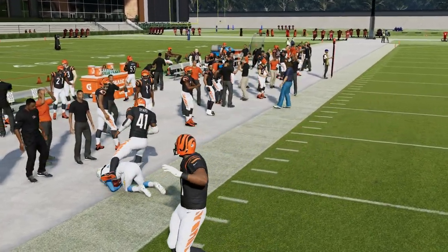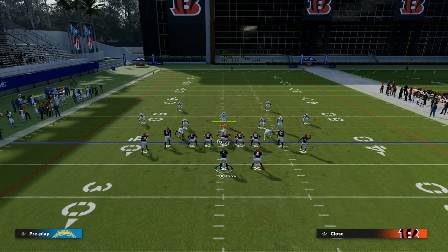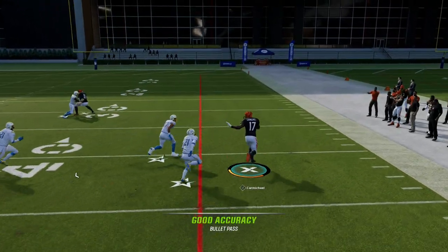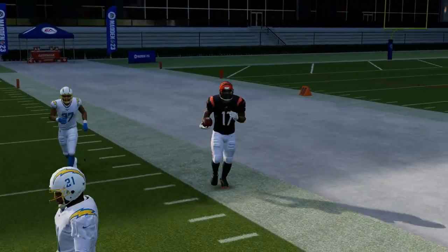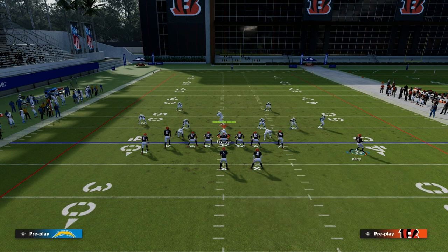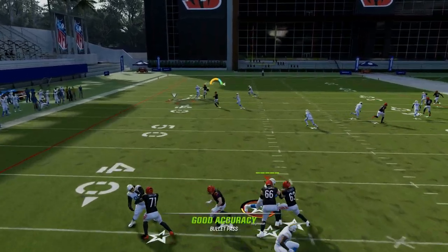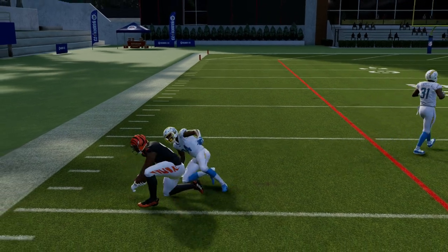As the game has gone on, these AG catches have been a little bit more difficult to catch. But if we run this concept, we get the same basic man-beating ability from that slant route coming over the middle of the field. You can leave the fade or put something else on the field. This play has been one of the best in the game since August — specifically, the post route to the tight end is one of the most consistent routes at beating man coverage in the game. It's truly one of the best routes in the game.